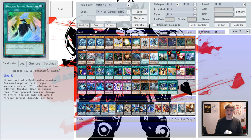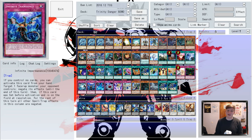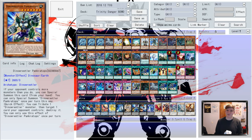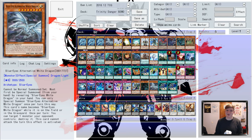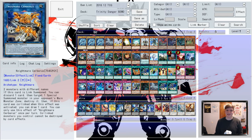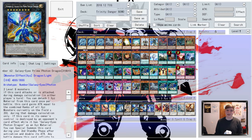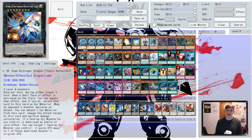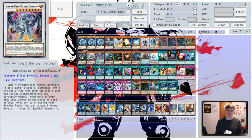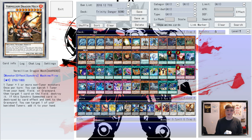For traps: Solemn Warning, Lost Wind, Heavy Storm Duster, Infinite Impermanence, Torrential Tribute, Paleozoic Dynamiscus, Karma Cut, Back to the Front, and our Trinities — Dino Wrestler Pankratops and Danger Bigfoot, a second copy of Alternative White Dragon, and two additional copies of Melody of Awakening Dragon. In the extra deck, we've got Link Haribo, Wee Witch's Apprentice, Nightmare's Cerberus, Phoenix and Unicorn, Lancelot the Dark Knight of the Underworld, Divine Dragon Knight Felgrande, Galaxy Eyes Prime Photon Dragon, Hope Harbinger Dragon Titanic Galaxy — I swear I'm not making these names up — Galaxy Eyes Photon Lord, Black Rose Moonlight Dragon, Scarlight Red Dragon Archfiend, Azure Eyes Silver Dragon, Blue Eyes Spirit Dragon, and rounding out the lineup of Ridiculous Dragons with Ridiculous Names, Vermillion Dragon Mech.